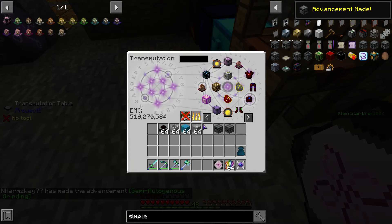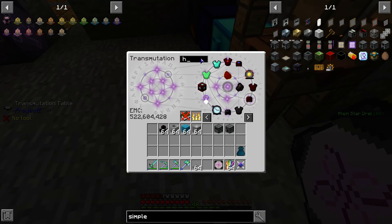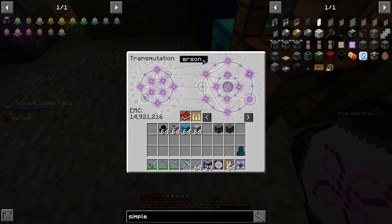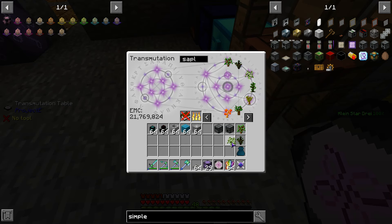I think what I want to do is build everything in the game. Hopping Bonsai — let's grab some of those. Let's grab some personal EMC links, some conduit. What else do I want to grab? Saplings. I need that. One of each.